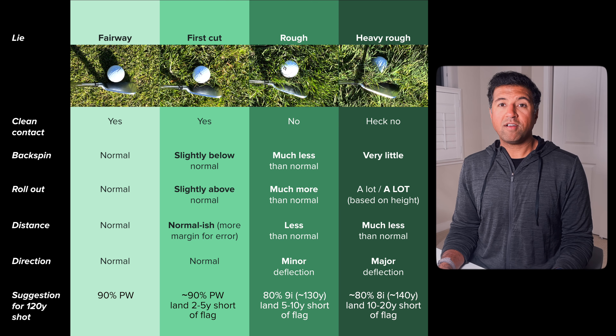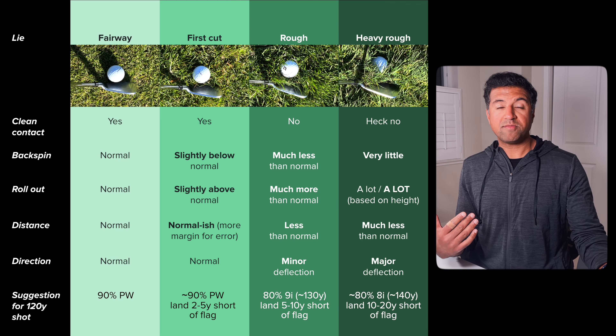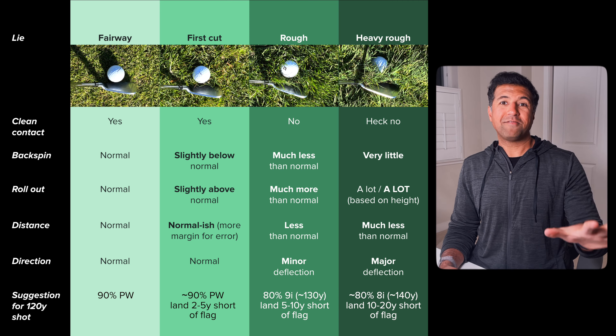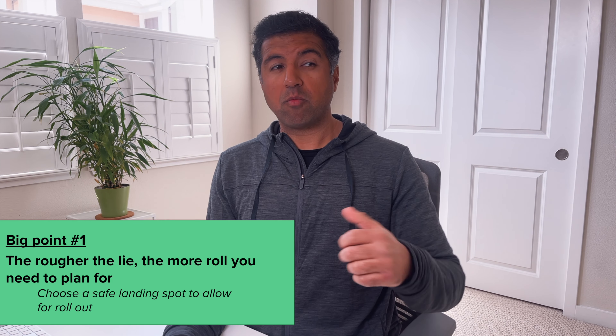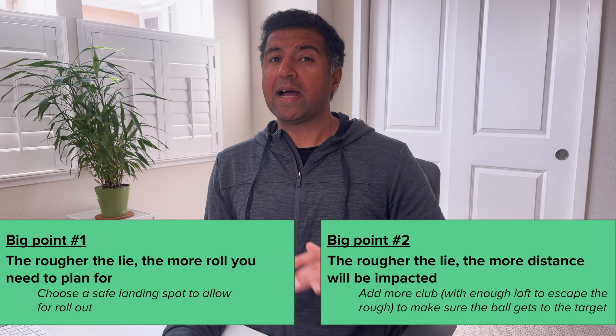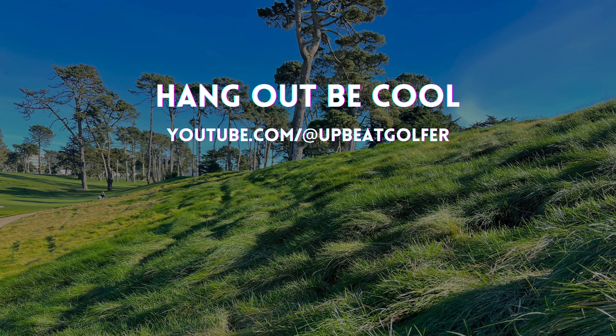Now let's assume we're in the deep rough because maybe that second shot didn't go as well as we planned. In the deep rough, you're not going to get clean contact on the ball at all, which means very little spin and a lot more rollout than we'd normally get. There's going to be a ton of grass between the clubface and the ball, slowing everything down, so we're going to get much less distance than we normally expect. And because there's so much grass, direction is also going to be impacted — we're going to have to hold the club significantly tighter to maintain that face angle through the shot. I'd probably hit an eight iron here versus a nine iron out of the basic rough, because there's going to be a ton of grass in the way. I'd give it maybe up to 20 yards of space to roll out. The goal here really is just to get the ball on the green and stay there so we have two putts and can make par.